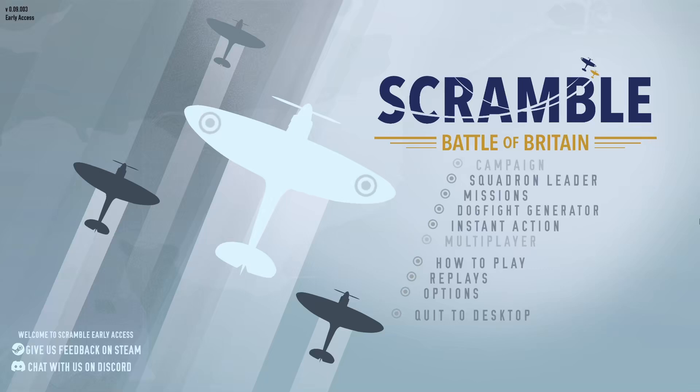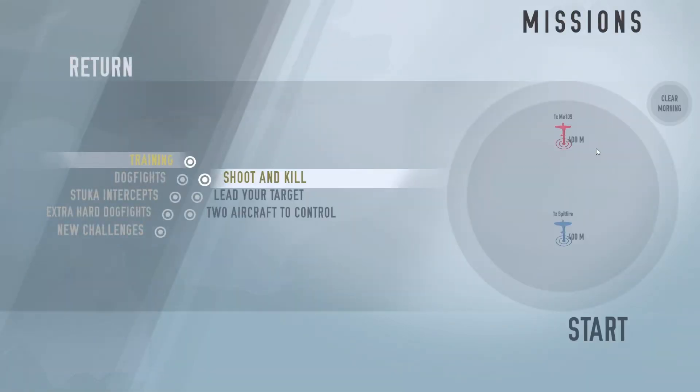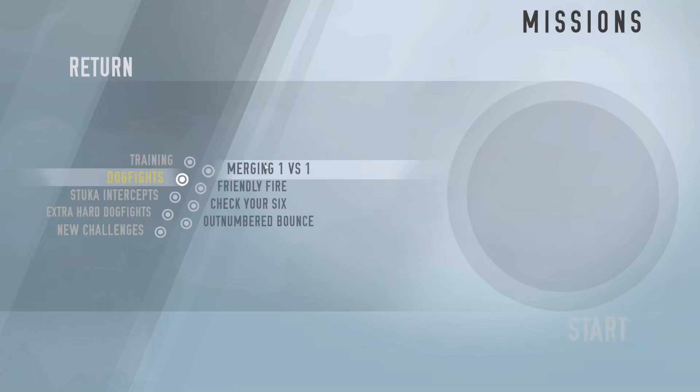Let's quickly go over the different modes. We've got Campaign, which is unfortunately grayed out — it'll come soon. Squadron Leader is sort of a procedurally generated campaign, good enough for me. Then Missions, which are predetermined. Training includes Shoot to Kill, which teaches you how to shoot, Lead Your Target where you have to aim ahead of your target, and Two Aircraft Control where you take control of two allied aircraft against two enemy aircraft.